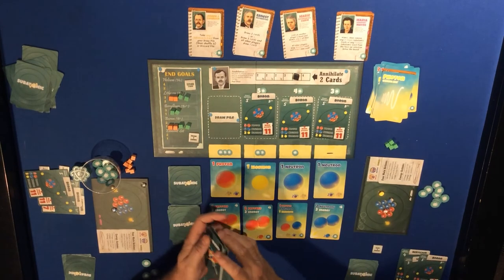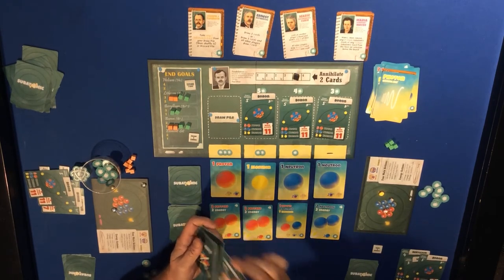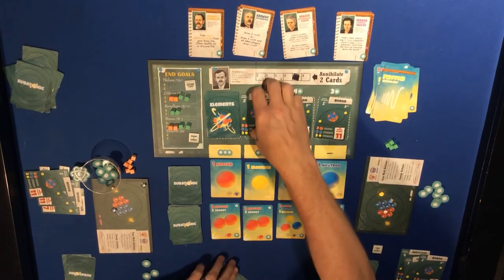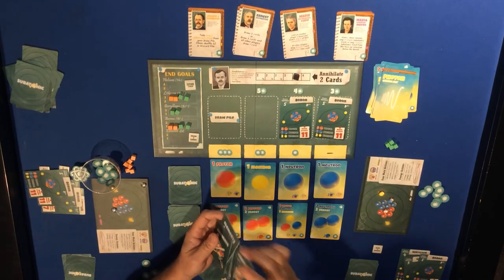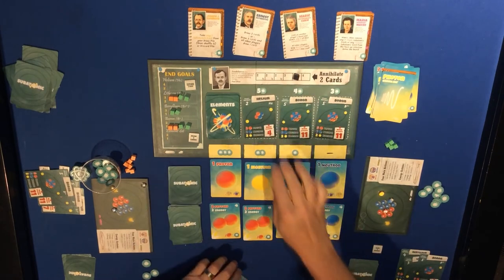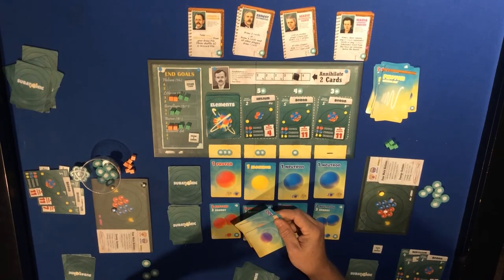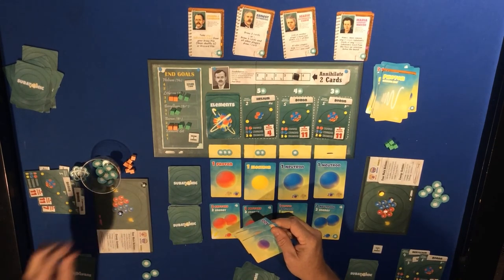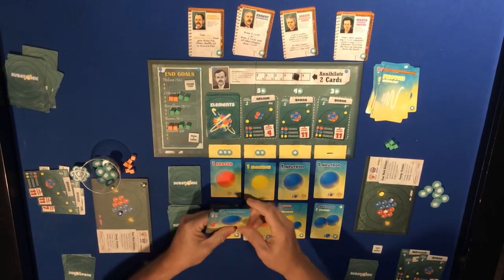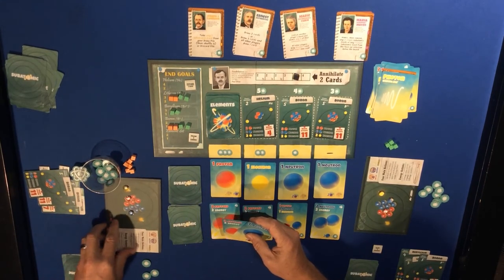I'll shuffle these up - I feel like all the borons are stuck in one place and I haven't seen the helium yet either. There we go - the helium! The down, down, up gives them the neutron - up to two neutrons - from the discard. Then they have two protons and one more neutron. They're building up.